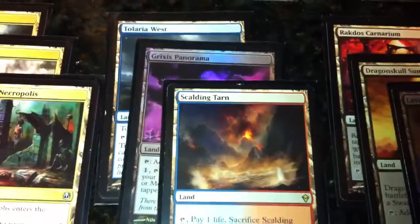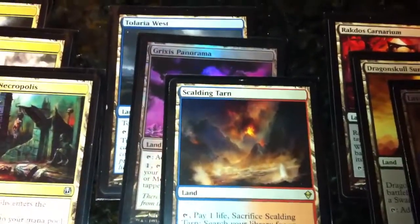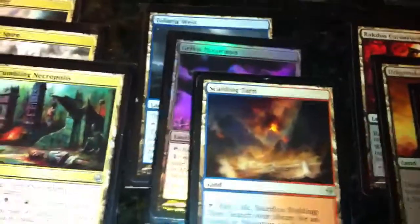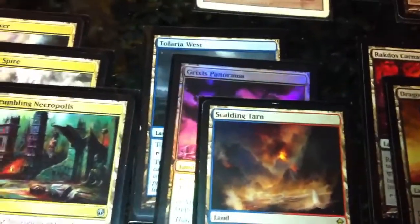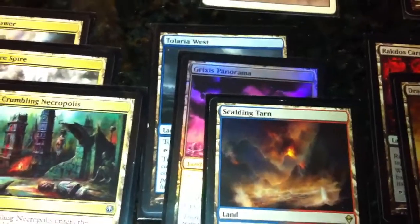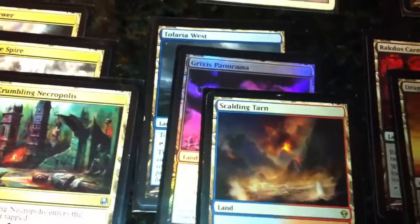These are more fixing — Scalding Tarn to go get usually the Badlands or the Watery Grave unless they're already in play. Grixis Panorama fetches a basic. And Halimar Depths can transmute for any of my lands and special cards. I think I've got one or two other cards with zero casting cost in here, or you can just play it and it taps for blue, so it's always a good card to draw.